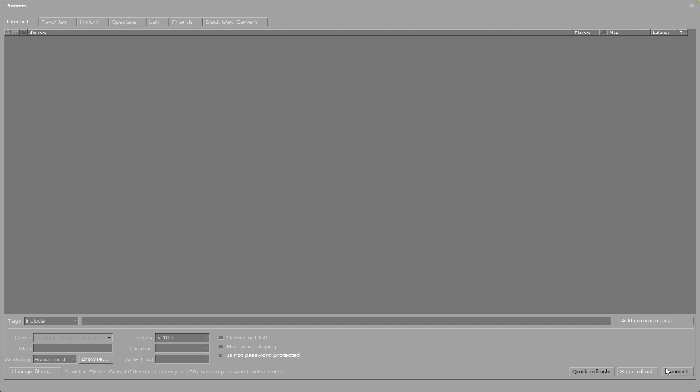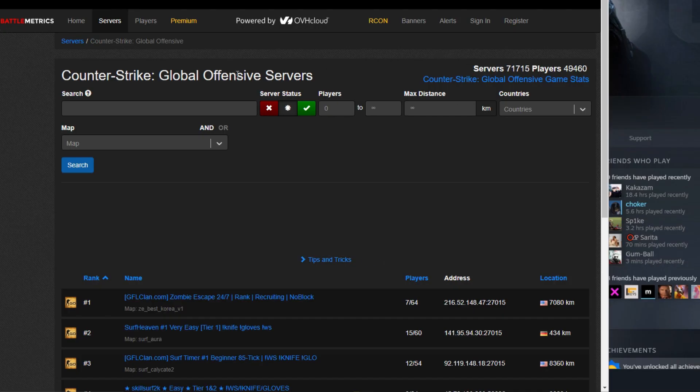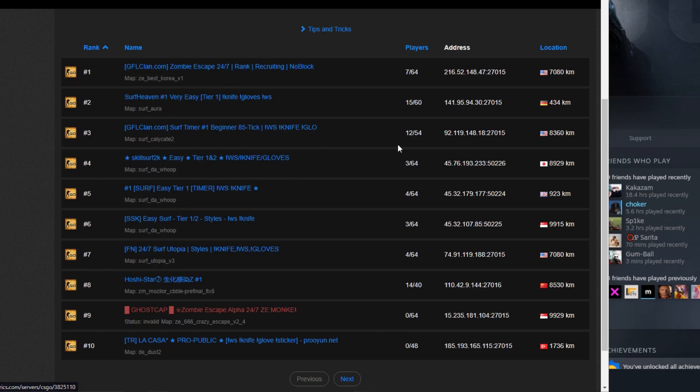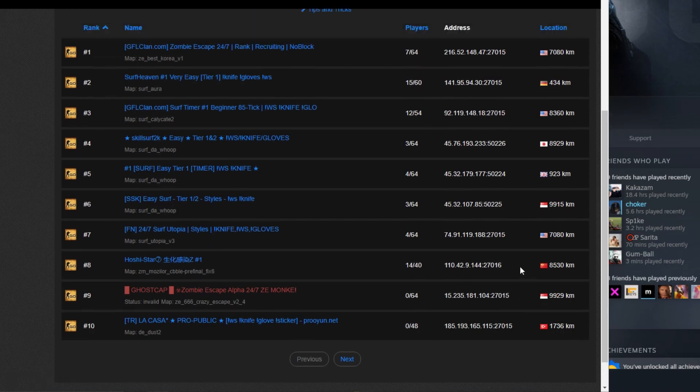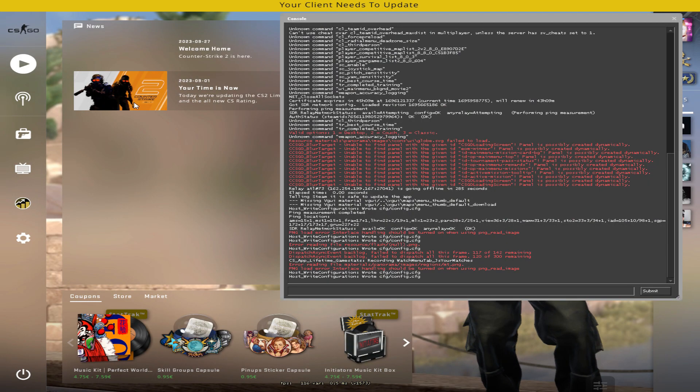When you click here, obviously nothing is going to show up, but if you have favorite servers you can connect to one of them. If you don't know any servers, you can search on Google. Here, for example, on some random website I found — let's connect to something close. Open the console, click connect, paste the address, and click submit.